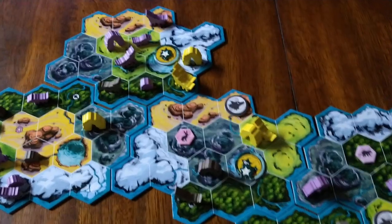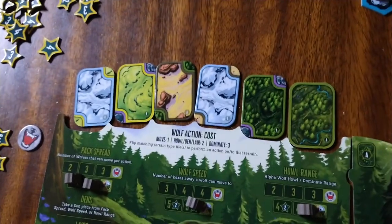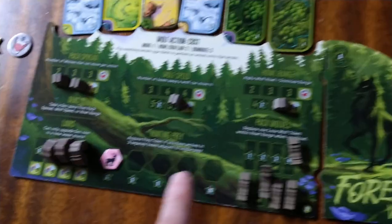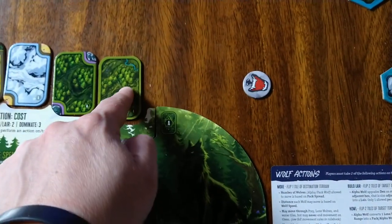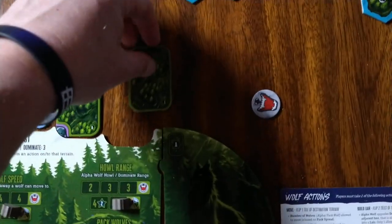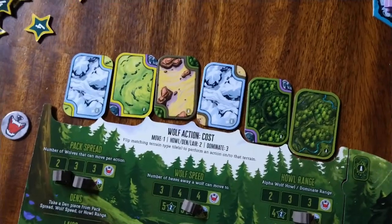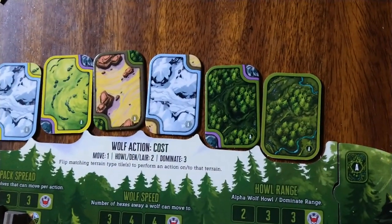I liked this unique mechanism of using the terrain tiles — the different biomes. Your wolf, in my case I started as the forest wolf, and a little Shogunstein in this game was the rocky wolf. You get a tile that's two-sided for your biome that matches your wolf, but then you have to deal with the other five biomes — you have one of each, and then your one that matches your wolf.